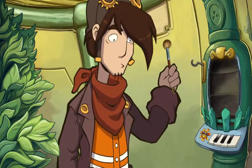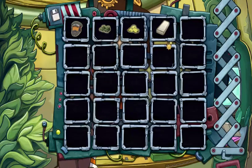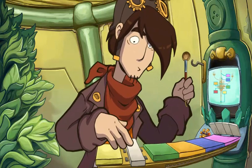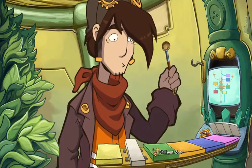So once we take the mallet we can now choose some items, but there's still this empty socket. Perhaps the white key doesn't actually go there — or it does. Okay, actually first I want to go back to the habitat ring.